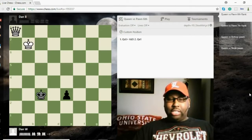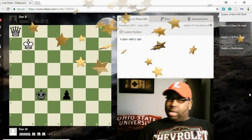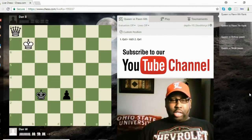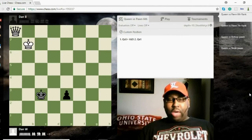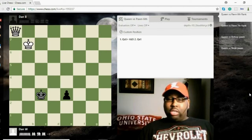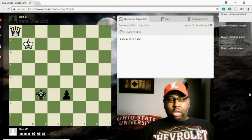Hey guys, welcome back to Dance Chess Lounge. Today we're going to be working on our in-game technique. It's one thing to be able to play flashy openings and tricky openings with lots of traps, but when it gets down to the nitty-gritty you have to be able to finish the game, or if you're on the downside — down material or losing — it's important to be able to pull out a draw when your opponent thinks he's got a win.